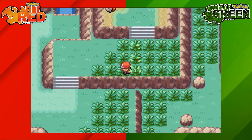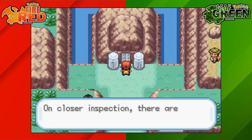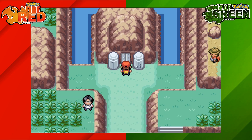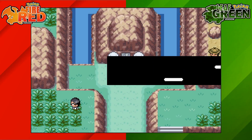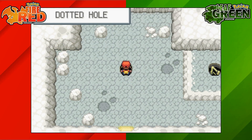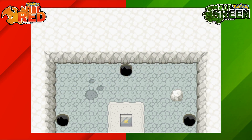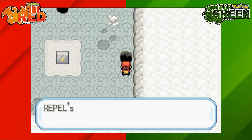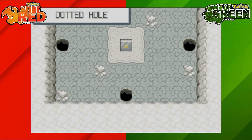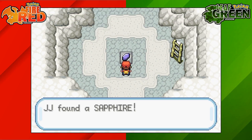Head towards the right-hand side — you're now in a desert area with a few battles, so make sure your team is prepared. Once you get to the Dotted Hole, press A on the door — it won't work, so go into your party and use a Pokémon that knows Cut. Use Cut and the door will open. Inside, drop down the first hole, then choose the top hole, then the left hole, then the right hole, and finally the bottom hole.